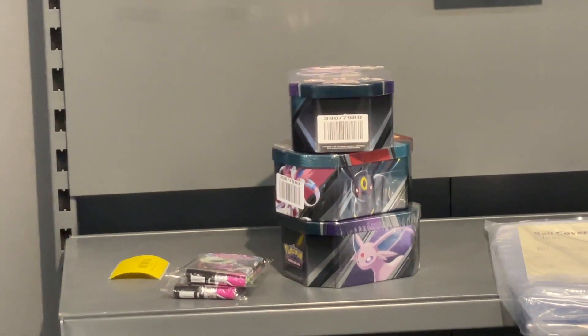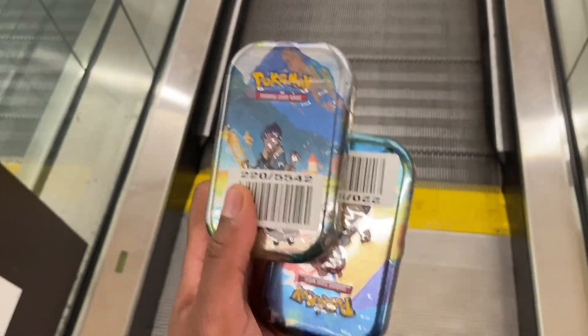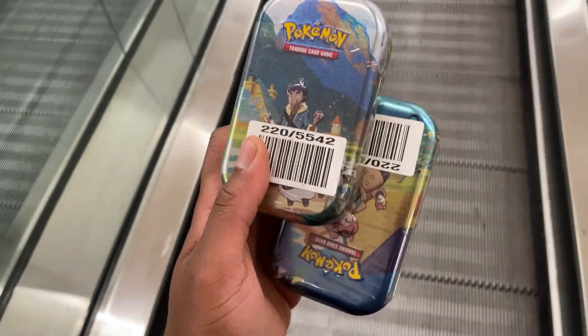So as you can see, they've got Fusion Strike tins. Checking the main tins - boom! From Argos we picked up the Crown Zenith mini tins. I was surprised to see those there, so yeah, grabbed those.